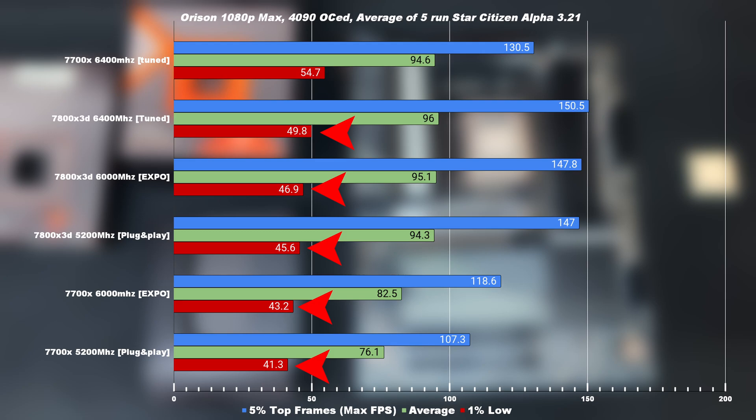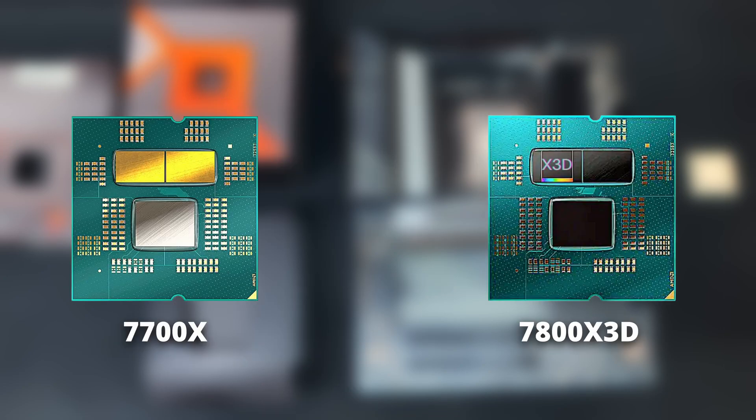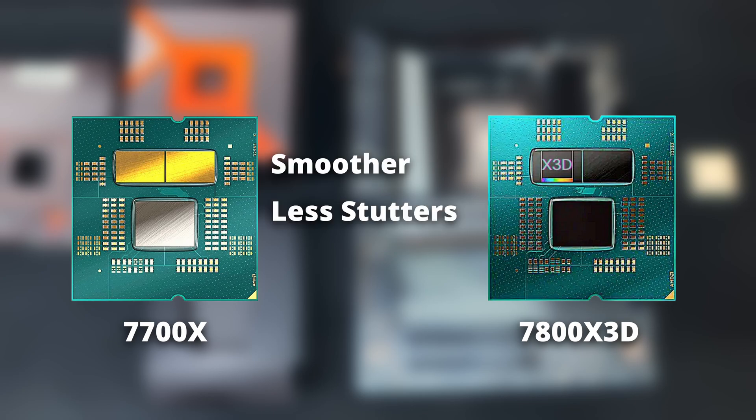This is why I felt and experienced the 7700X performing better than the 7800X3D. If you take all the results together, the 7700X feels much smoother, has fewer stutters, and is cheaper than the 7800X3D when they're both maxed out. So if you're building a new rig now and want to min-max for Star Citizen, do not get the 7800X3D.